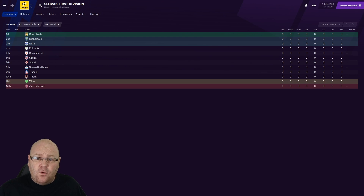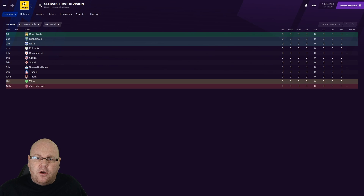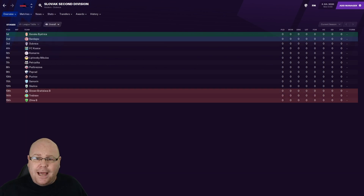The top division in Slovakia is known as the Fortuna Liga, currently a 12-team affair. Teams play each other home and away for a 22-game regular season, then a league split occurs: the top six play each other again home and away for 10 extra games determining champions and European spots, while the bottom six do the same to decide relegation and playoff places. The playable second division has 15 teams, with a 28-game season, one automatic promotion, one playoff spot, and three relegations.